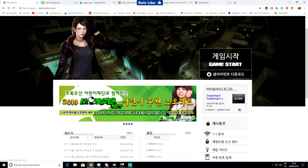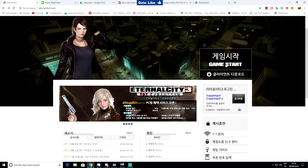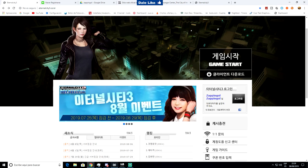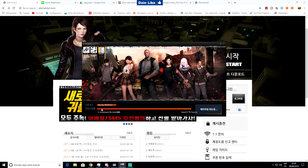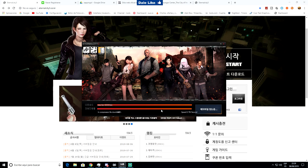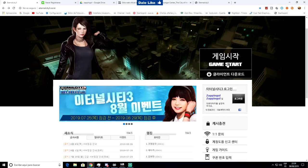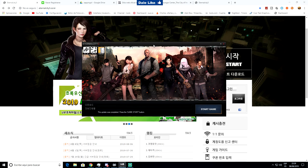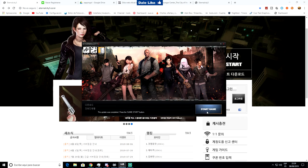Me descargué el juego y lo subí en una carpeta de Google Drive. Una vez que tenéis la cuenta y el juego descargado, dais a Game Start. Os saldrá 'Abrir Smart Update', le dais a abrir, y se os abre el Smart Launcher. Esto tarda un rato — cada vez que queréis jugar me tarda unos 10 minutos. No sé por qué, aunque el juego lo tengo instalado. Hay que hacer esto cada vez para empezar a jugar.